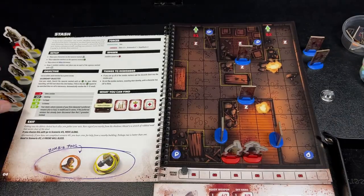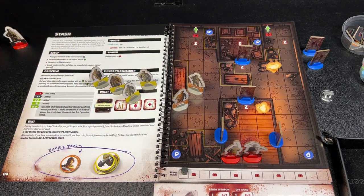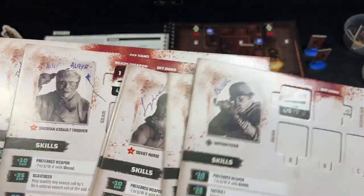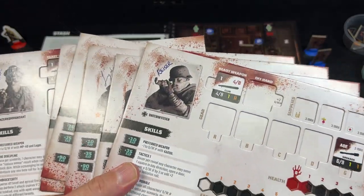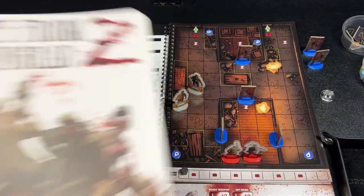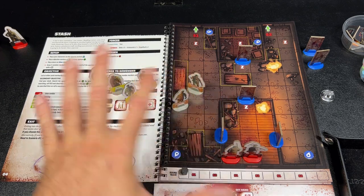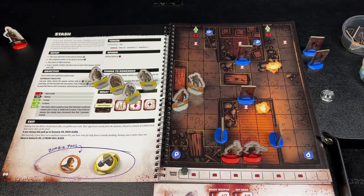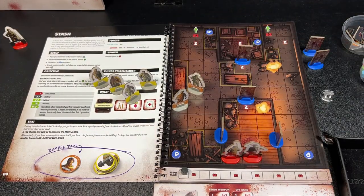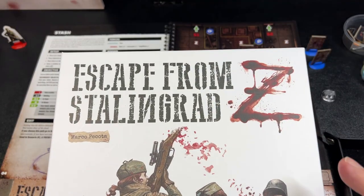There's also a medium bookshelf-size box that comes with all your standees, some additional tokens, and dual-layer player boards for all of your soldier heroes. The file folder version requires you to print out paper character sheets, so the medium box is a bit of a deluxe version. There's also a super deluxe version in two boxes that includes minis and some additional 3D terrain components. It's a really smart delivery system — I wish more games came in boxes this size.